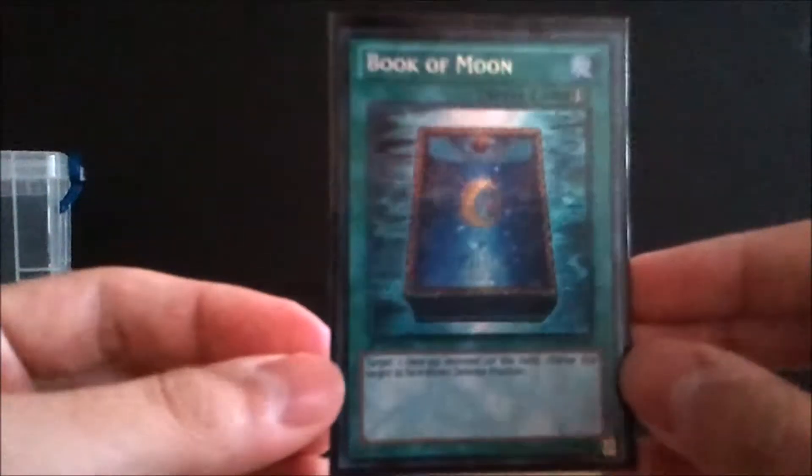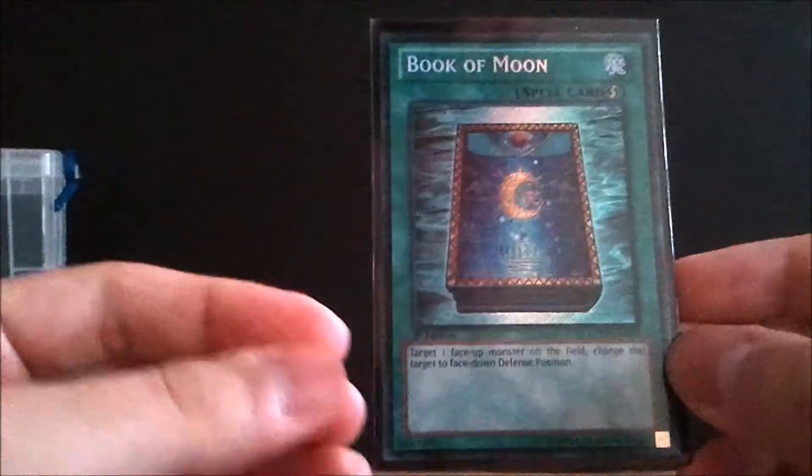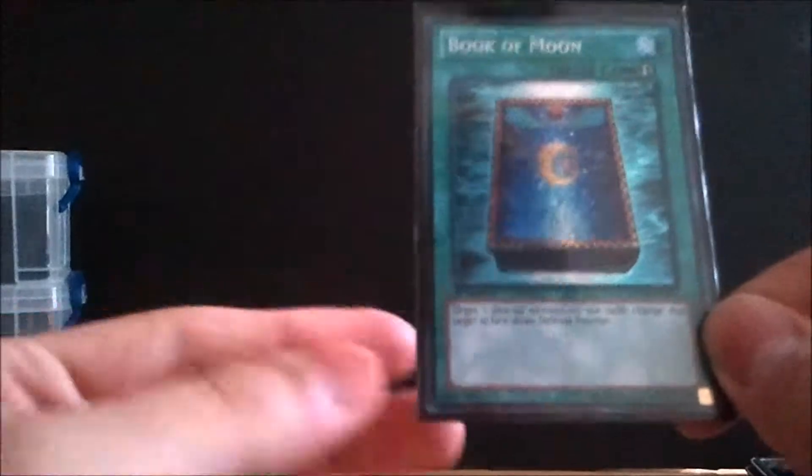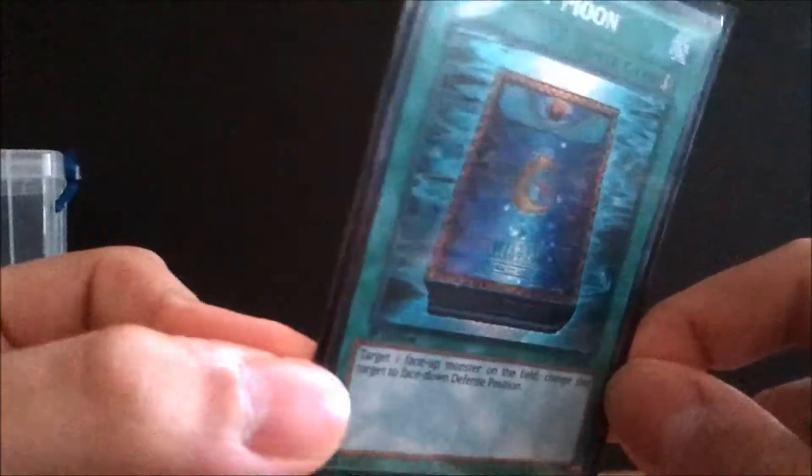Next is Book of Moon — actually pretty cheap. It's a Quick-Play Spell that turns a face-up monster to face-down defense position, which is great with your Spies and Guards, and also helps take out certain monsters Gravekeepers can't handle. This is the Secret Rare version from Yugi's World and Joey's World, running about $3–3.50. It's a very beautiful card — a lot of this deck comes from the Legendary Collections.